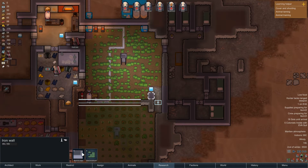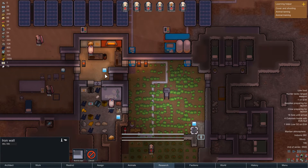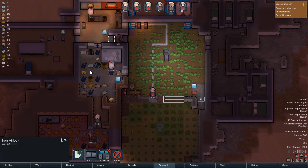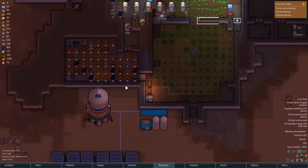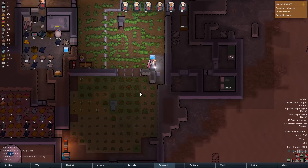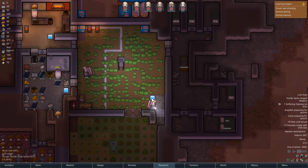First things first, I want to separate these two rooms here, so we'll get that done. I want to get rid of that as well — deconstruct that — because people have said it is slowing down progress in the base. Get rid of that and that, get the wall up. We've got plenty of iron — 336 — get this done and then I'm going to look at venting the base.